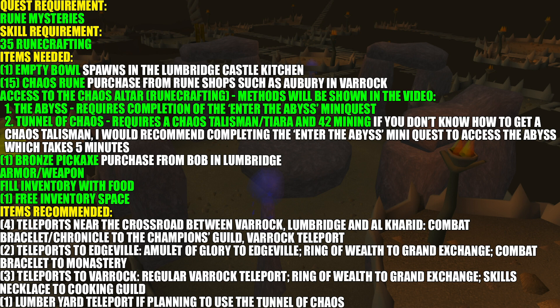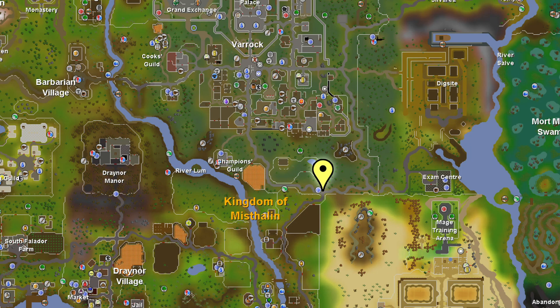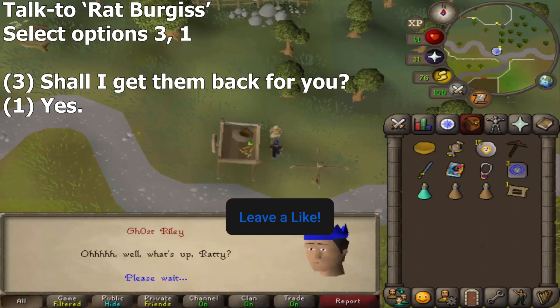Feel free to pause this if you want to take a better look. This video is brought to you by the awesome members of my Patreon — if you want access to some exclusive perks, check out the link in the description below. To start the quest, go to the crossroads between Varrock, Lumbridge, and Al Kharid, shown by a yellow marker on the map. You can get near there using a combat bracelet or Chronicle to Champions' Guild, or a Varrock teleport. Speak to Rat Burgess, then select options 3 and 1 to receive an empty folder.